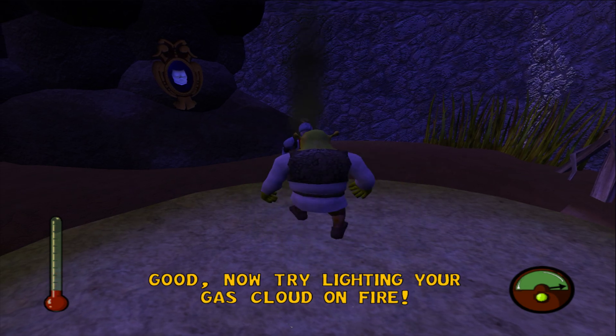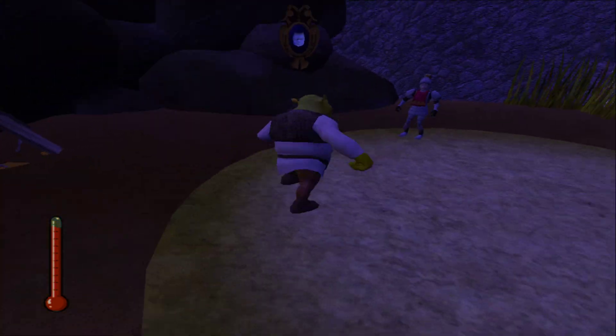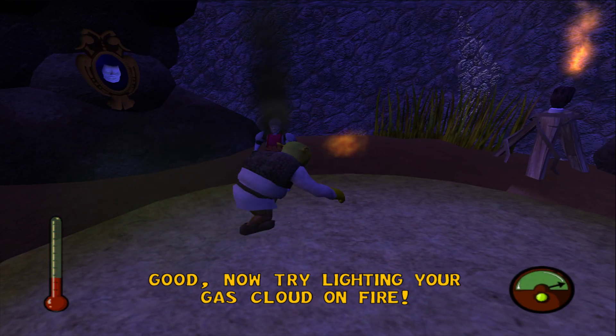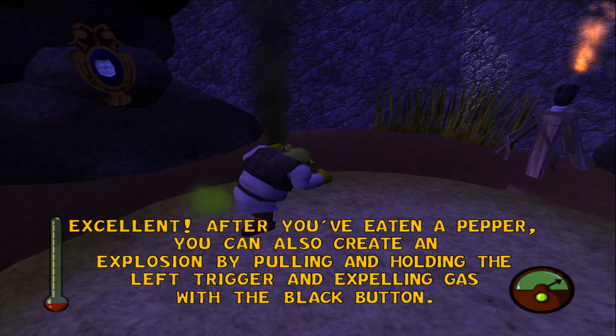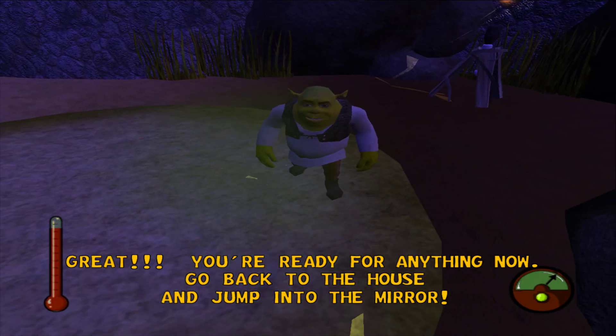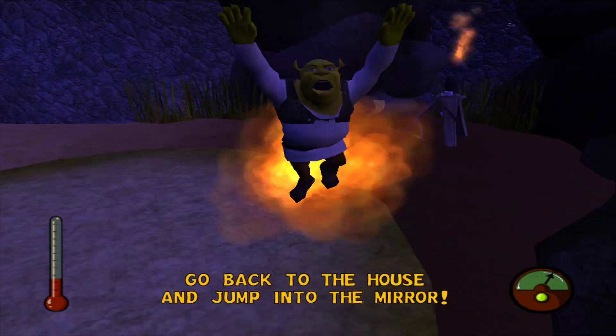You can finally eat a chili pepper and press the white button to burp flames. Now try lighting your gas cloud on fire. Good! Excellent! Great! You're ready for anything now. Go back to the house and jump into the mirror.